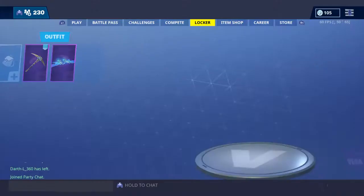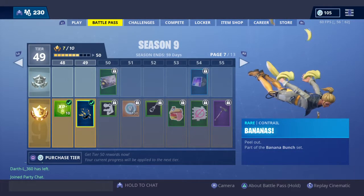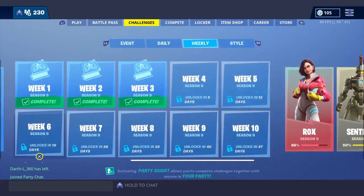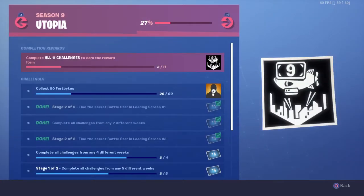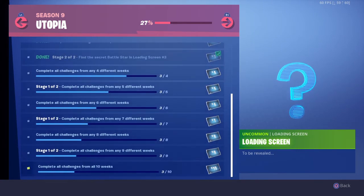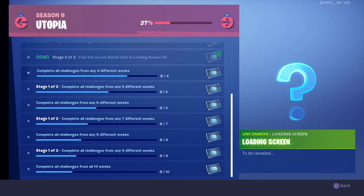So as you can see, you earn yourself a free tier. Then you check Utopia and find the secret Battlestar and load it to screen 3. That was pretty easy for me. If you have any suggestions to make my videos better, then feel free. But bye!